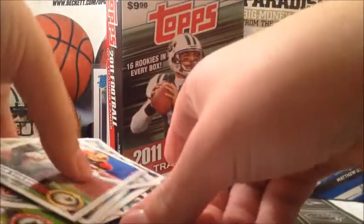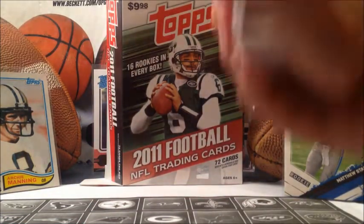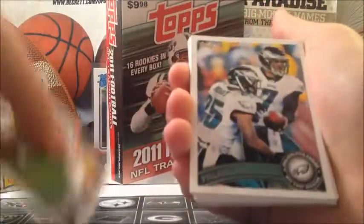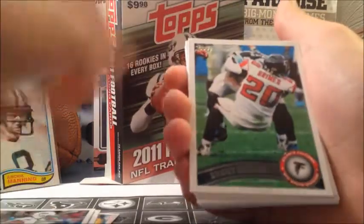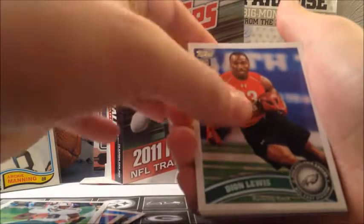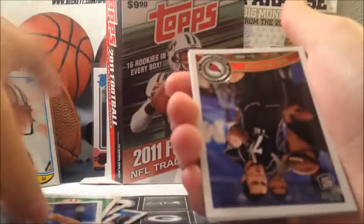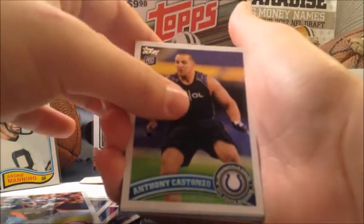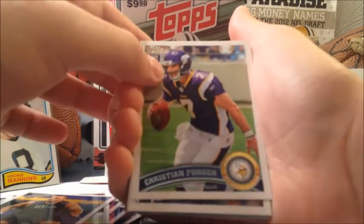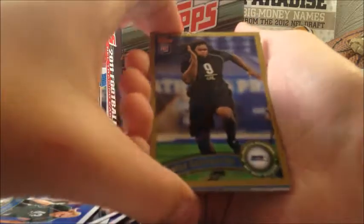Ryan Torain. Decent amount of cards, some doubles, some new, a lot of team cards I didn't have — I believe I had maybe two or three before. Nick Mangold, which I do have. Philadelphia Eagles, Miles Austin, Davone Bess, Brent Grimes, Felix Jones, David Gettis, Brandon Marshall, Dion Lewis — is that his rookie? Kendall Hunter, Curtis Brown, Rob Housler, Dante Mock, Von Miller, Anthony Castonzo, Christian Ponder — he's no longer quarterback. Brooks Reed rookie card. James Carpenter Gold Parallel rookie card — pretty sweet.